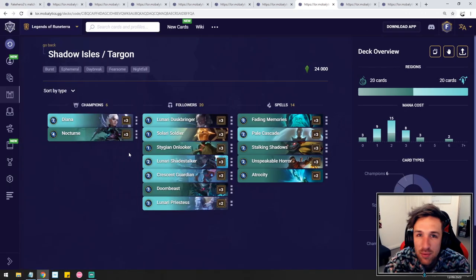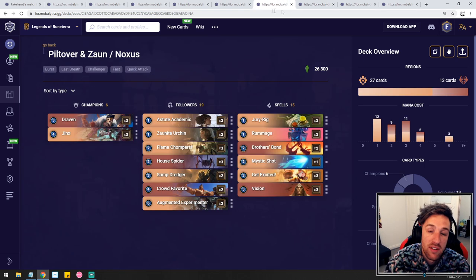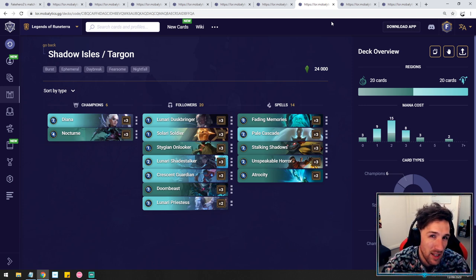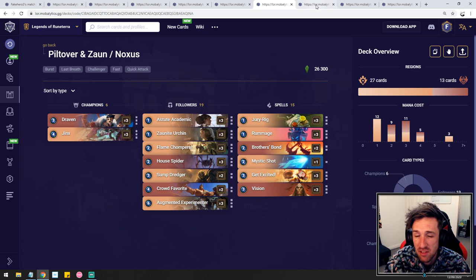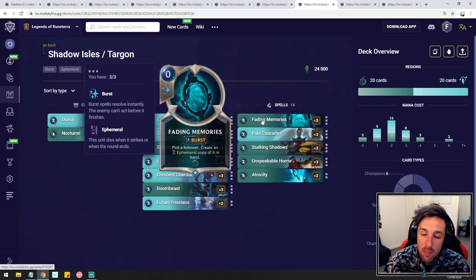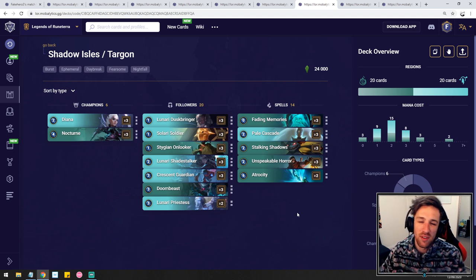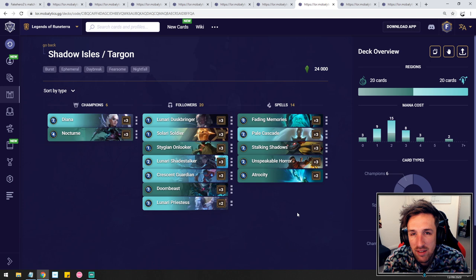One of my favorite decks within this meta is Shadow Isles and Targon — Diana, Nocturne, Nightfall Aggro. Between this and the Draven discard, I'm going to recommend the Piltover and Zaun Draven Discard Jinx. However, if that's a bit too complex for you, this could also be a deck that is just as rewarding. I'm not going to say this deck is easy — they're both quite difficult to play. I would probably argue Draven Jinx is a bit harder to play, but Nightfall Aggro is a deck I would still recommend. It's simpler; that's what I'm trying to say.